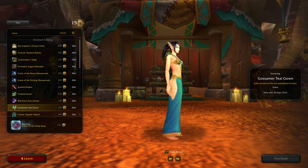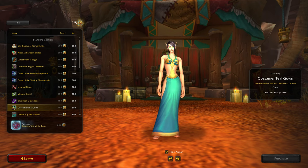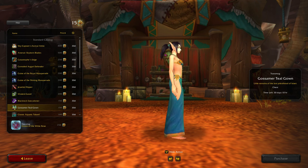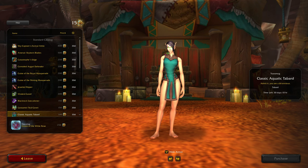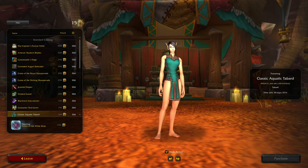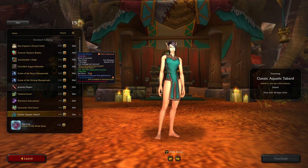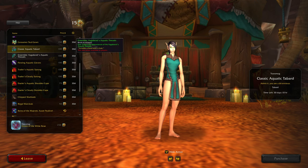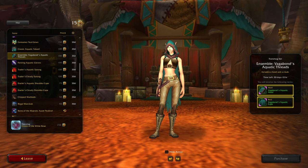Gossamer Teal Gown - these I've said before I'm not really a fan of because I prefer the original versions; they're just more intricate looking, so I don't see myself getting any of these. Planar-looking tabards - these definitely look nicer than the guild tabards, I have to say. If you could just plop your little emblem in the middle I think they would look a lot nicer, although it's been a long time since I've actually used any of my guild tabards.